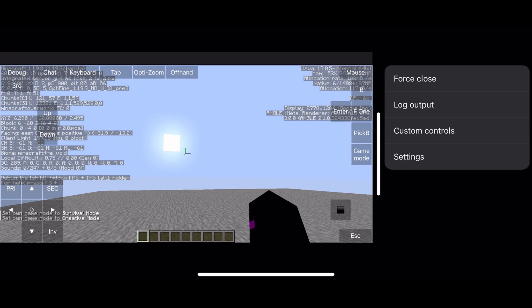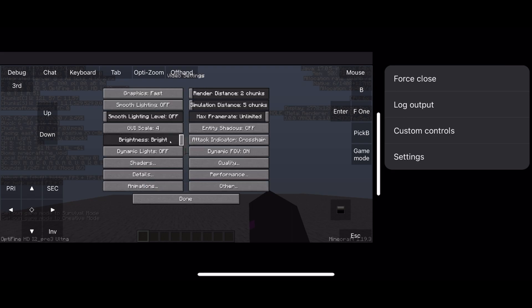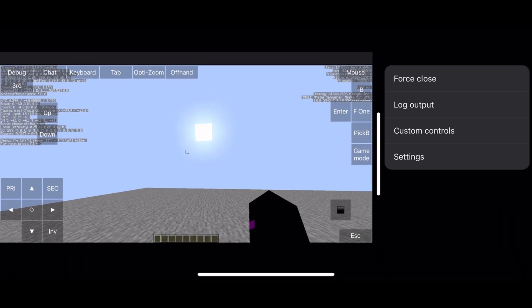On iOS, you can change the game resolution in-game. This allows you to get a high frame rate but with lower resolution if you can't run the game at high resolution. Also, 4K is supported on iOS.